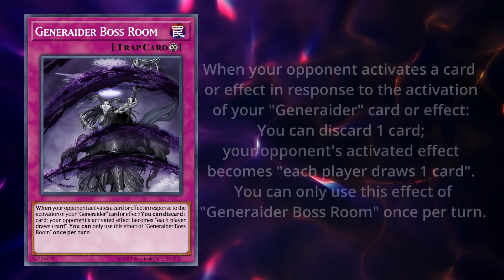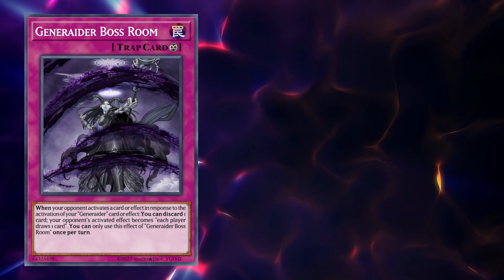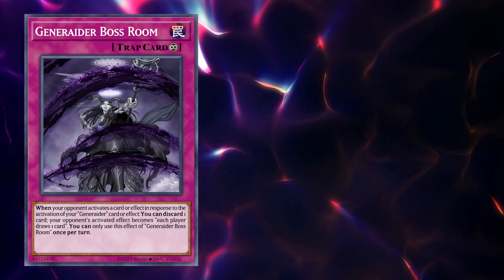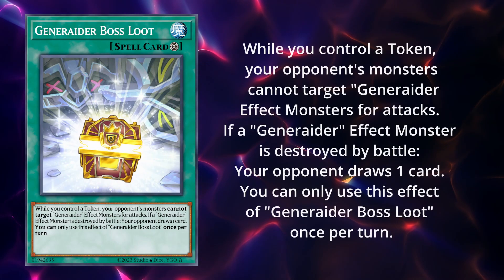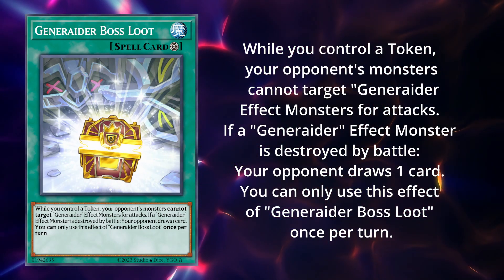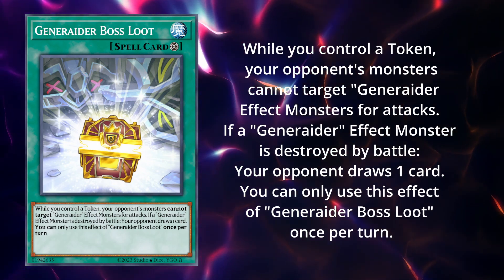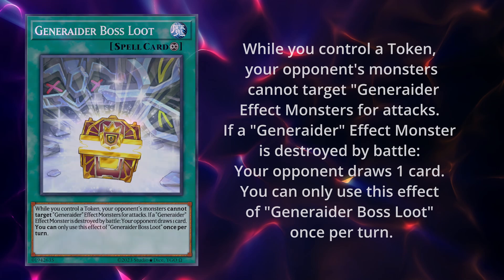Boss Room is a continuous trap that, once per turn, prevents our opponents from responding to our Generator cards. This card can be great, as it practically guarantees that our field spell resolves. Boss Loot is trash — it literally harms you. You don't want to lose your tokens, and it rewards our opponent for killing us. Konami, what the heck? What's the point of this card? Come on, you can do better than this.